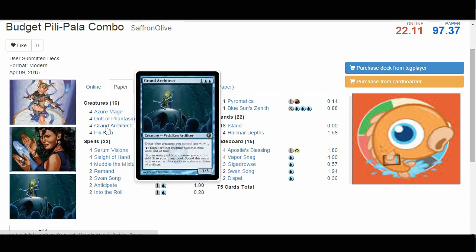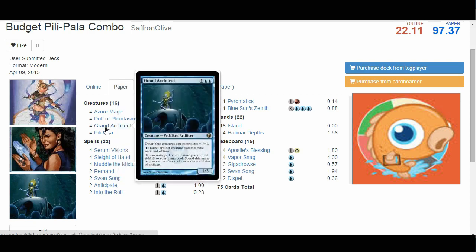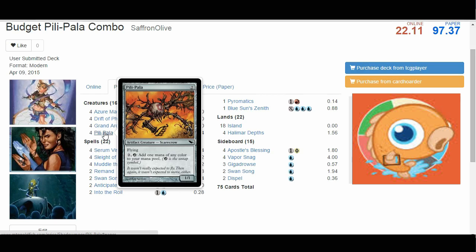That's the important part, because Pili-Pala is an artifact. It costs 2 and you get a 1/1 flyer, but it has an ability where you can pay 2 and untap Pili-Pala to add 1 mana of any color. So if we use Grand Architect to turn our Pili-Pala blue, we can tap it for 2 mana with Grand Architect's ability, then untap it for 2 mana with Pili-Pala's ability. The net result is we add 1 mana of any color to our mana pool — we can do that as many times as we want, giving us infinite mana.